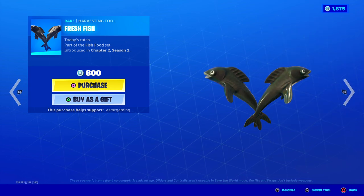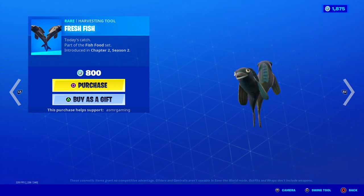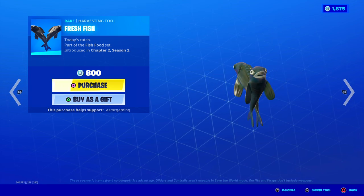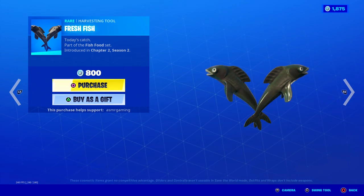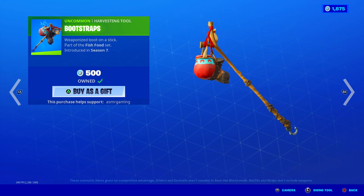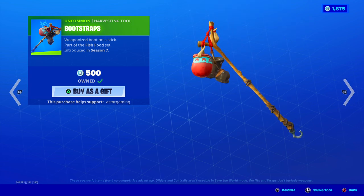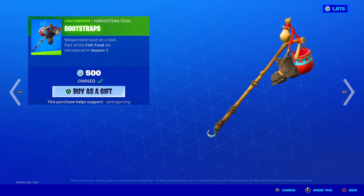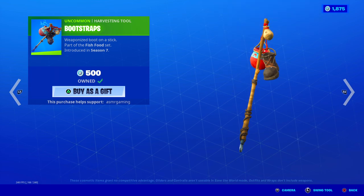Next we have the Fresh Fish Harvesting Tool — unique animation of ocean water flying everywhere when you strike. They have the funniest expression, look at them wobble. Their eyes are hilarious. Nice animation, nice sound, very interesting design. Definitely goes great with this set. Next we have the Boot Straps, which I use with Fish Stick — weaponized boot on a stick. It has a unique animation with water splashing off when you strike. It's like the boot you find in movies when the fisherman picks up a boot while fishing. Kind of a fun harvesting tool to use.